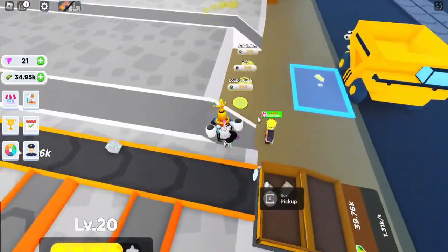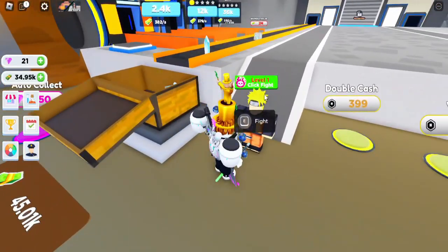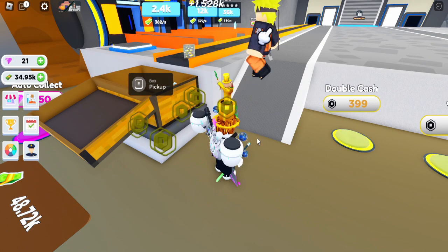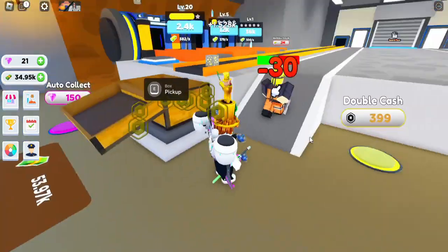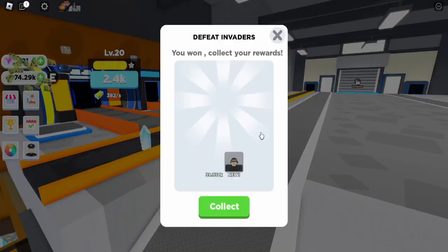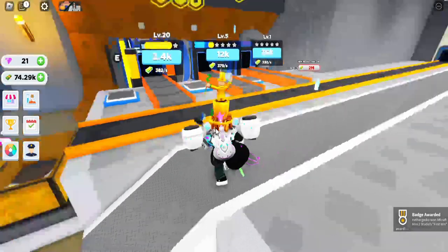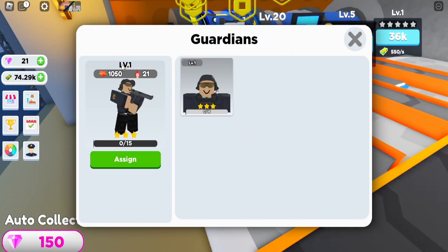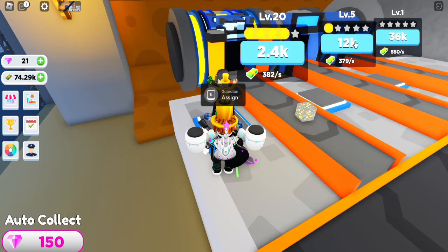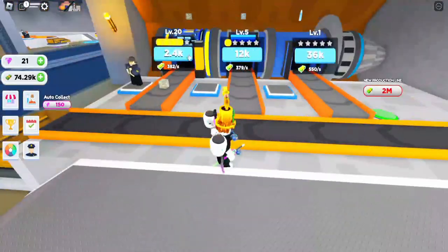Everybody can get it instead of Robux spenders. What is this? Level 1 click fight. I do not know what this is supposed to be. Defeat invaders — you won, collect your rewards. I got cash, and I got a guardian. I guess this protects the base from more of those troops.